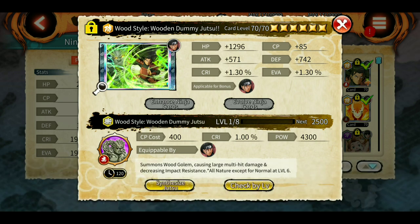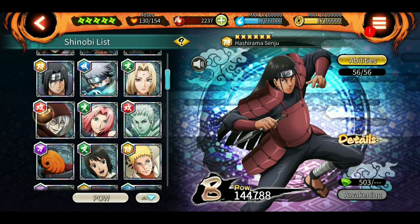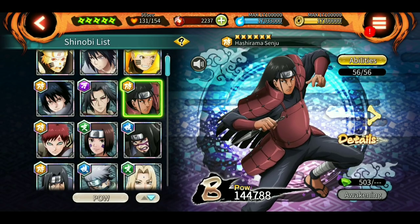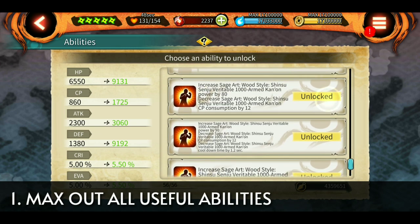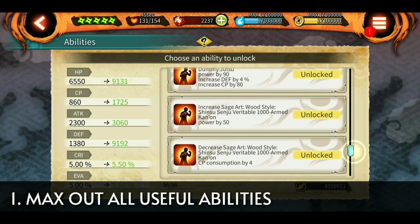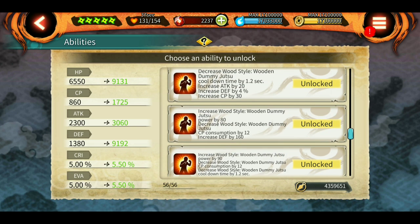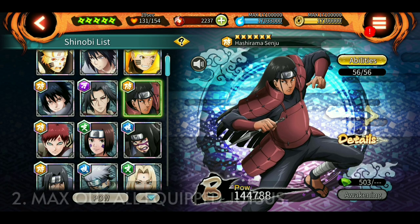Now coming to the second part: how to make your shinobi A-rank, that is 150k power. A red shinobi like Kabuto is hard to get to A-rank - not impossible, but harder compared to other colors, especially for F2P players. I'm taking Hashirama as an example. First, you have to max out all the abilities of the shinobi. Some abilities increase defense by 1,600, some increase HP, some attack - max all of these so your shinobi has maximum potential.